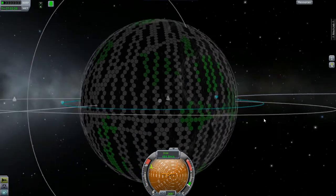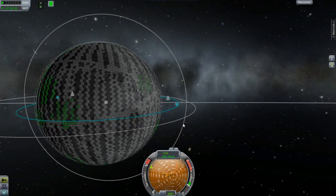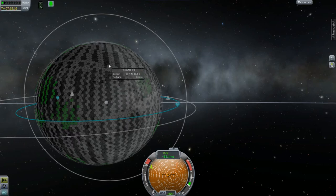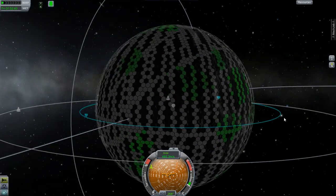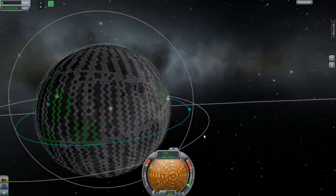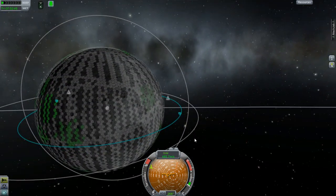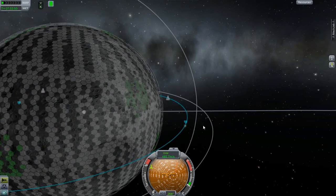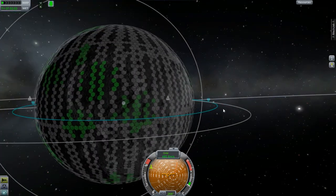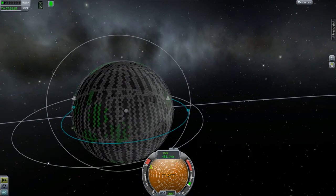One of my slight disappointments with the Kethane module is that the detectors only run while you are actively flying the ship that it's on. I did leave the game running and did enough detection to get this much information, I just didn't do a full run.